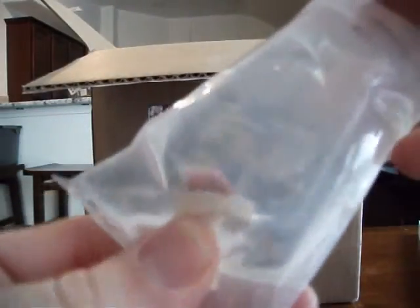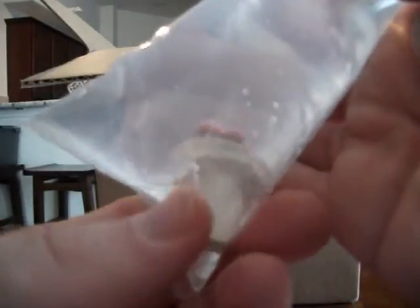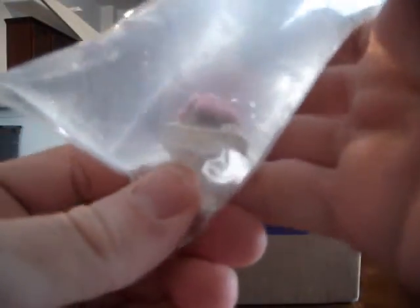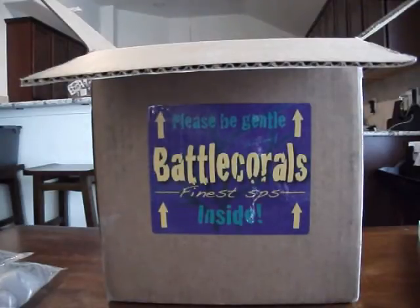So this is a Rainbow Stylo, and it's pretty small. Dealing with a person at Battle Corals was pretty cool — it was like talking to a hobbyist. He was very honest about things. He was like, 'I have a rainbow stylo, it's pretty small, I can part with it, just so you know — what I have isn't really huge.' But they made up for it with all these other free ones. I'm pretty impressed here so far, and I didn't expect some of the sizes to be what they were.